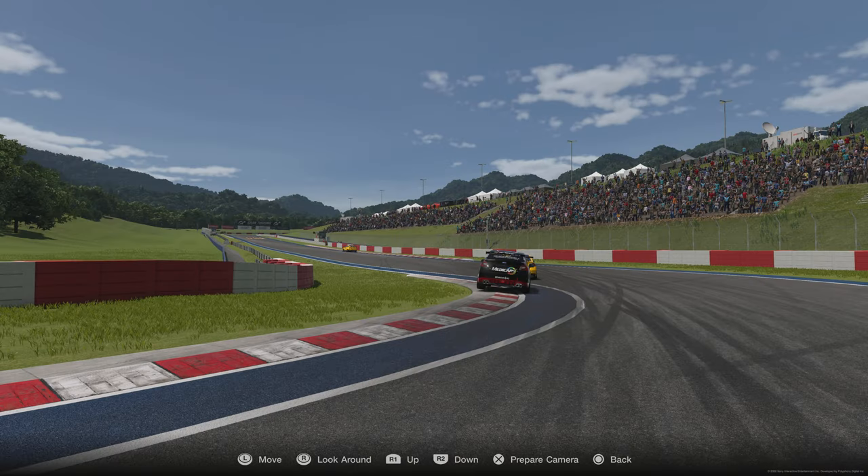Next we have the penultimate corner — a really important one not to get bounced out wide on. You want to get as wide as possible on entry, as far to the right on the previous kerb as you can. The Subaru in front is going too straight and heading towards the wall. Aim a little bit more left, pointing towards the middle of the track, getting your left tyres just on the inside of the kerbing for a perfect launch.